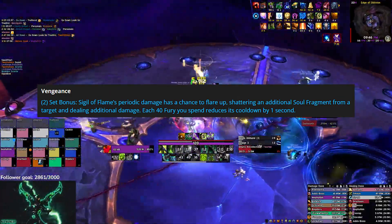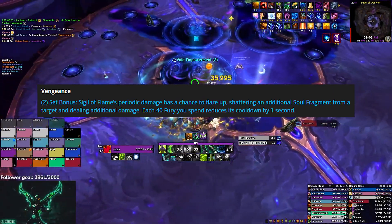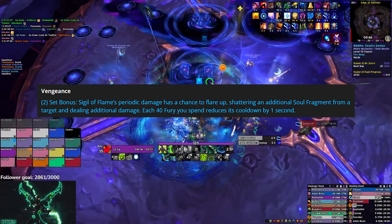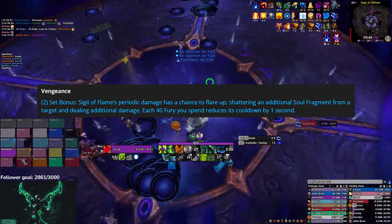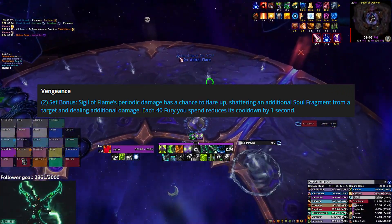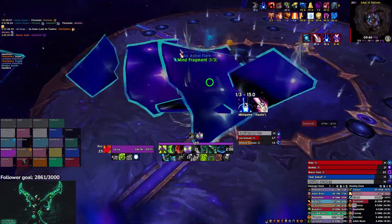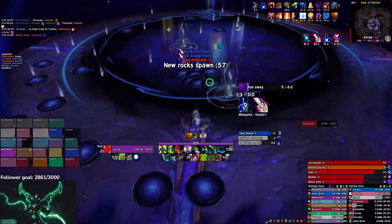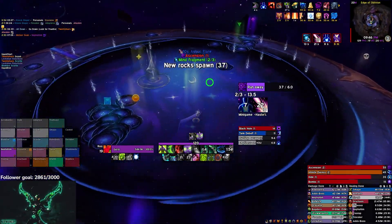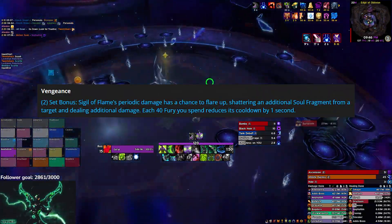Next we'll quickly look at the Vengeance tier set. The two-set bonus is: Sigil of Flames' periodic damage has a chance to flare up, shattering an additional soul fragment from a target and dealing additional damage. Each 40 Fury you spend reduces its cooldown by one second. I personally hate playing around sigils, but this two-set isn't going to change the way you play Vengeance much — you're just going to be pressing Sigil of Flame on cooldown.